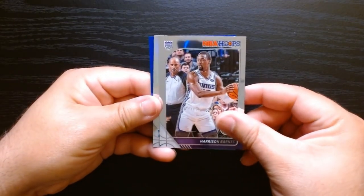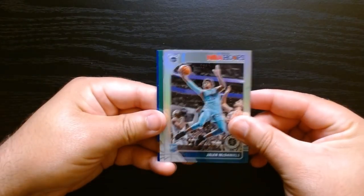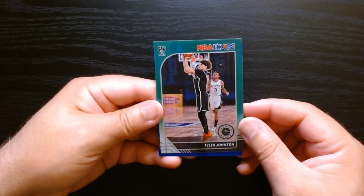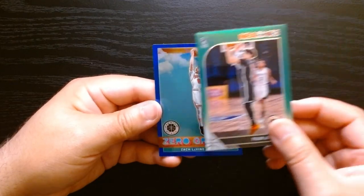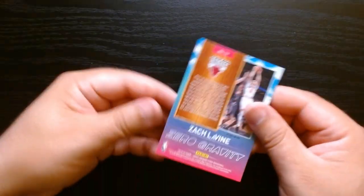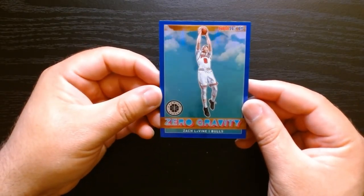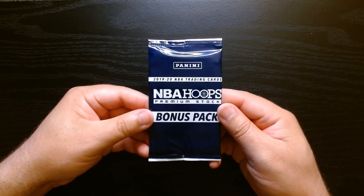Harrison Barnes. We got something blue in the back. We have a Jaylen McDaniels hollow, a green — Tyler Johnson — these aren't numbered. That hollow effect is kind of cool. Tyler Johnson is the green. The blue is a 'Zero Gravity' insert — no number — and it has a hollow effect featuring Zach LaVine. Did they trade him? I know the Bulls wanted to get rid of him. Being in Chicago and injuries have just hurt him.